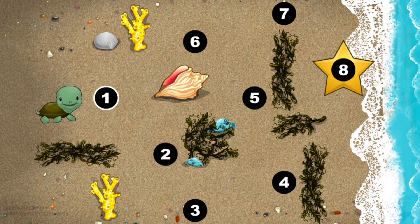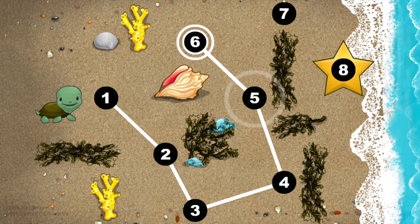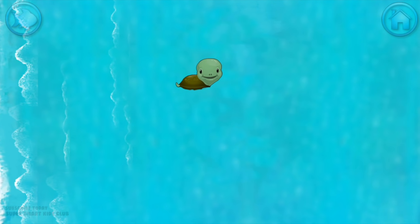This baby turtle needs to get to the sea. Connect the dots to show her the way. Yes! 1, 2, 3, 4, 5, 6, 7, 8! Happy travels, baby turtle!